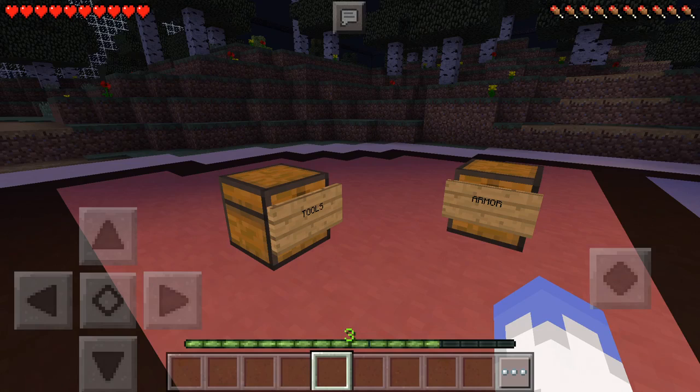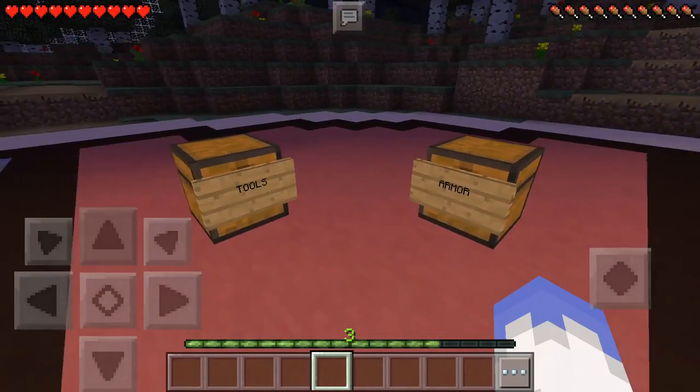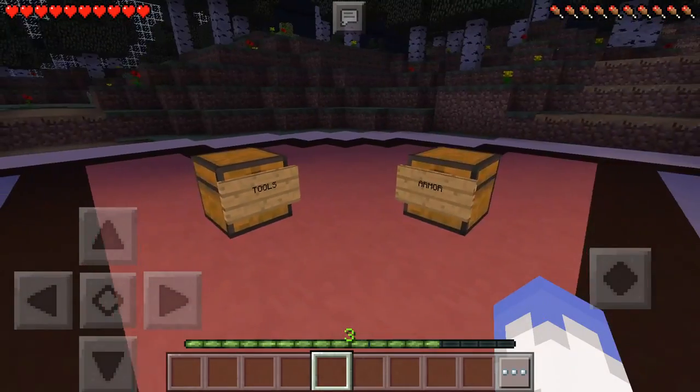The way that they've actually configured these to work is a lot simpler than the way they had it before. All you're going to need to do is make sure you put yourself in survival mode and have the items that you're going to want ready, obviously in a chest. That's why I've got these laid out now.